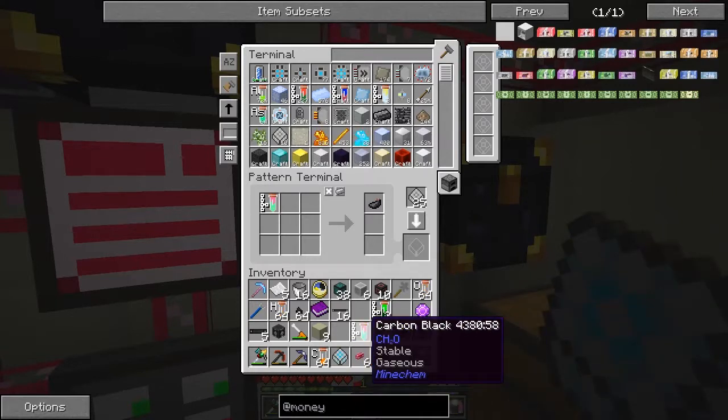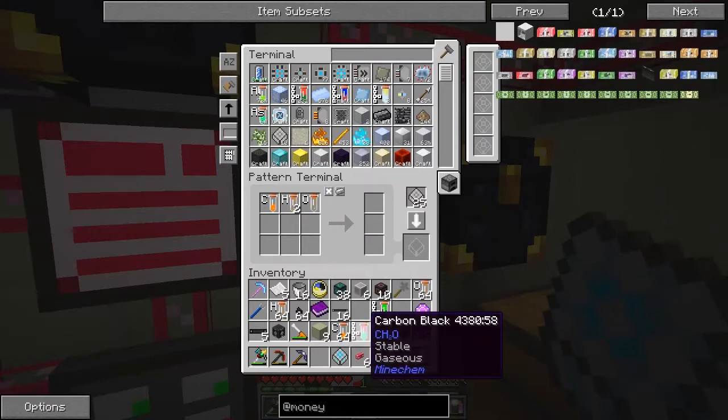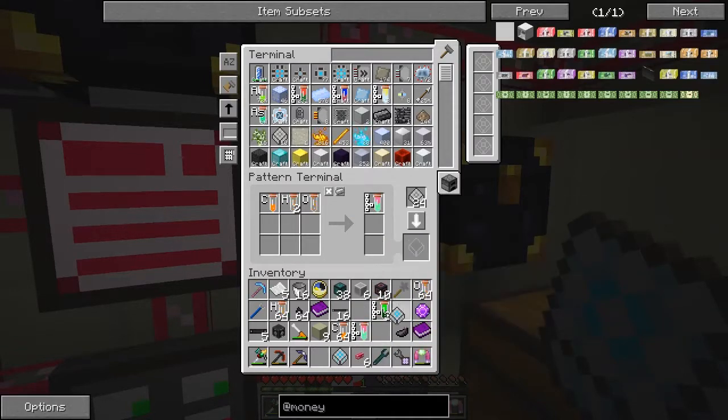It's a processed recipe: one carbon black will give us one ink sac. Carbon black is made out of one carbon, two hydrogen, and one oxygen. Let's make a carbon black — that recipe is set up as well.